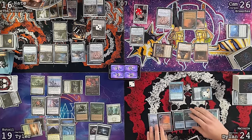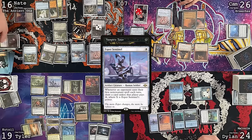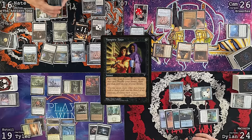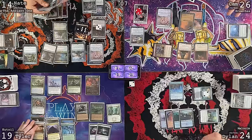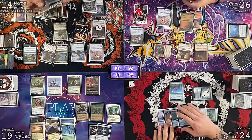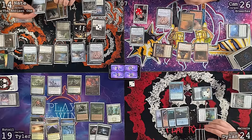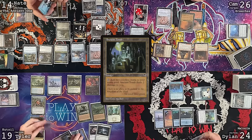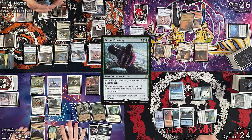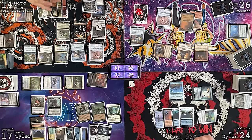Nate untaps, draws, plays Winding Canyons, moves to combat, attacks Dylan with a 3/3 — takes three. Draws a card, casts Etherstone Cannonist, passes. Upkeep: Mana Crypt — take three — draw for turn, play Clear Water Pathway. Nate discards Dance of the Dead and reanimates, then passes. Cam draws, goes to combat — attacks Dylan with Captain Lannery Storm and Tyler with Breeches for two Breeches triggers.